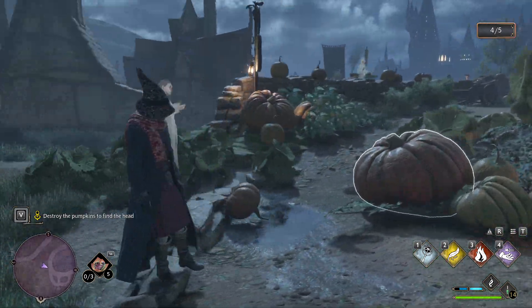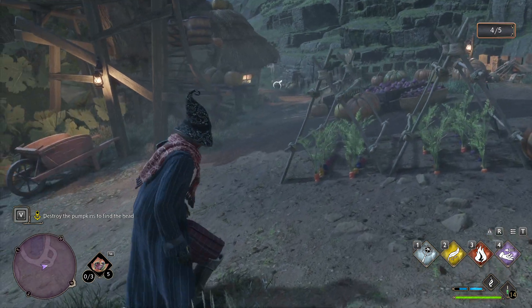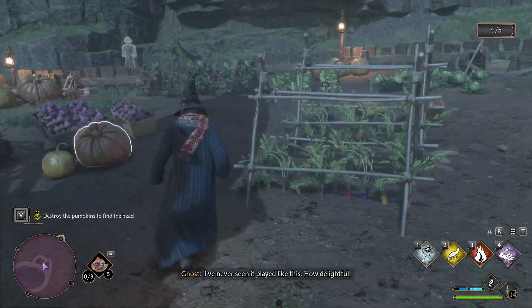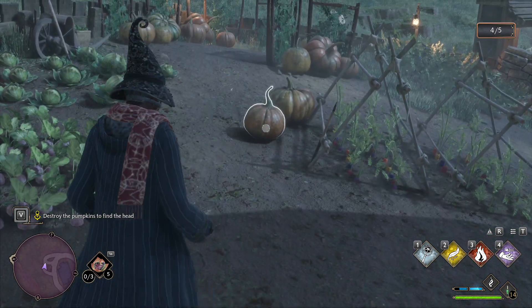So you can see here we have to destroy pumpkins to find the head. It can be frustrating if you're just shooting around, but actually it's easy. He will be moving in a pumpkin. So you see this pumpkin moving? That is the pumpkin we need.